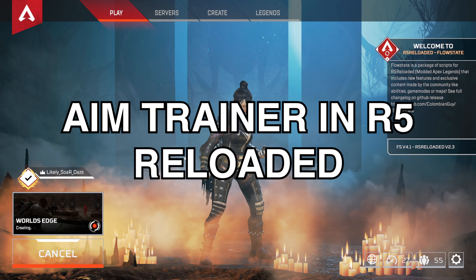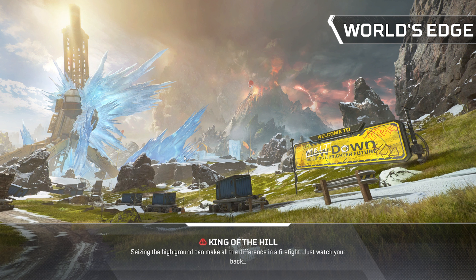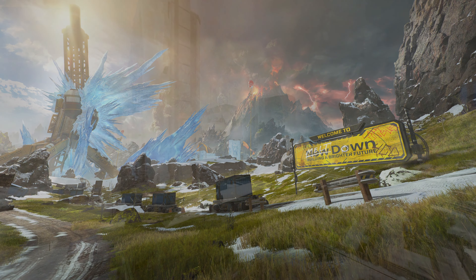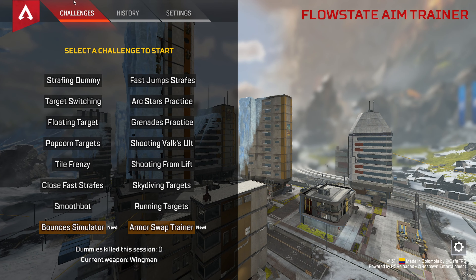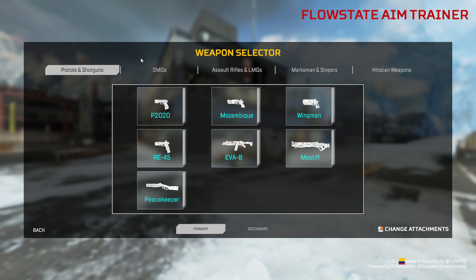All you have to do once you want to use it is click ready and go into it. We're going to explain the server stuff as well, but I want to do a high-level overview because I think this is where you'll live most of the time in R5 Reloaded. I've been using this a little bit and I think where I live most is just the aim trainer. So you have settings and you can change the weapon.